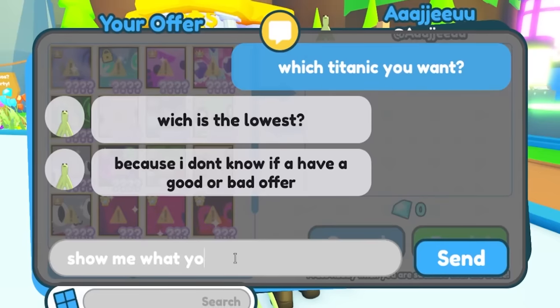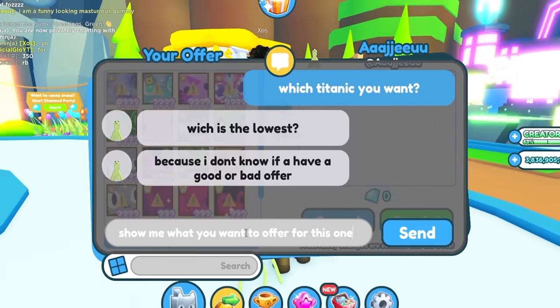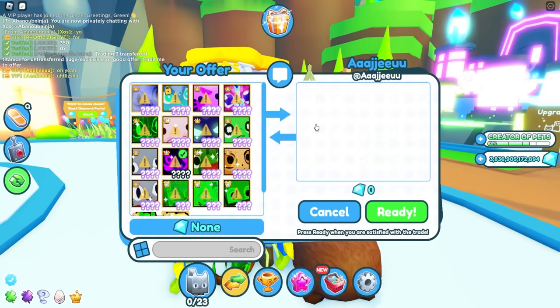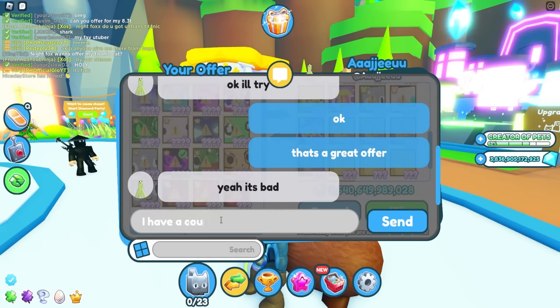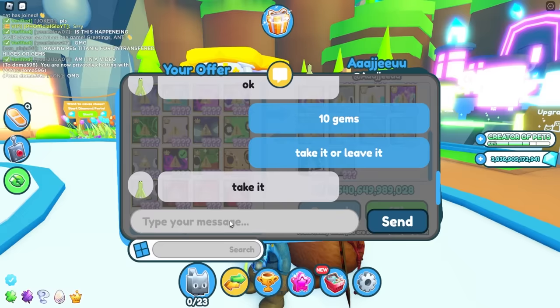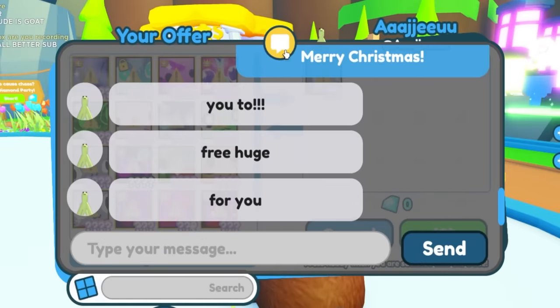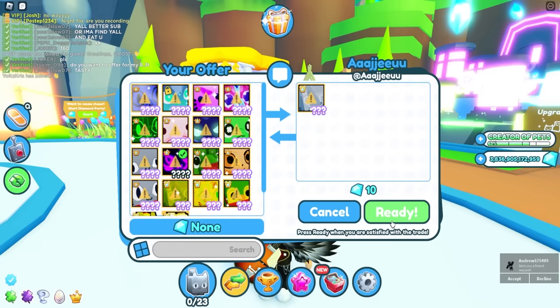Can I offer for Titanic? Sure, show me what you want to offer. That's a great offer. I have a counter offer: no pets, 10 gems — take it or leave it. Merry Christmas. Free huge for me. I need the 10 gems — that was part of the deal. There we go, that's what I want to see.